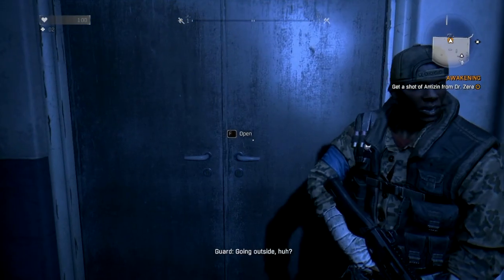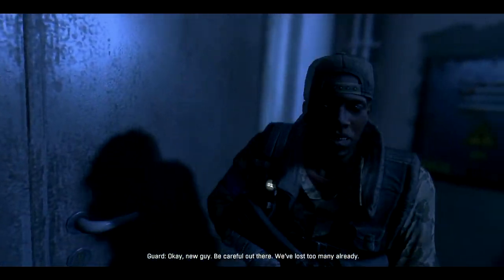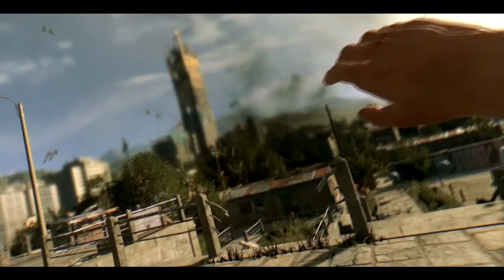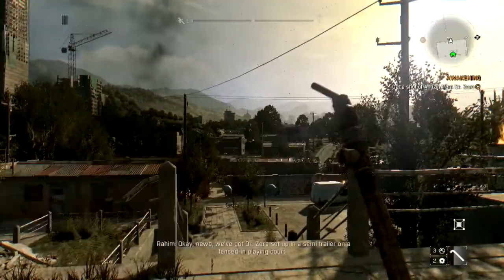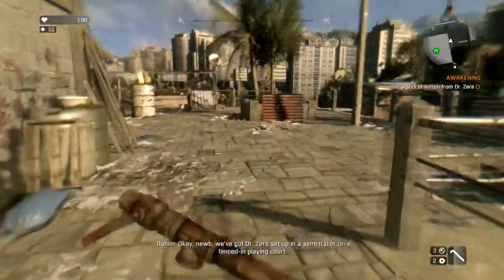Welcome back gamers to Dying Light walkthrough gameplay part 3. In the previous part I got a perfect training from the boss, and now it's time to go outside the safe building and try the real gameplay. From now the real gameplay of Dying Light begins.